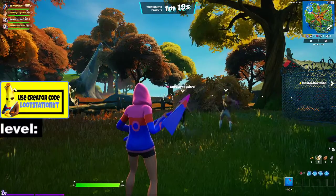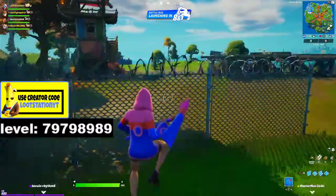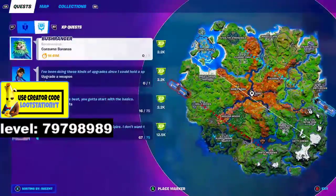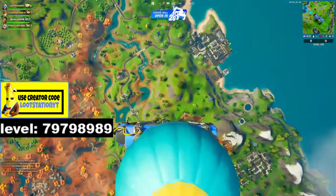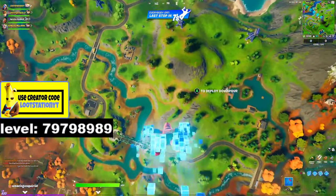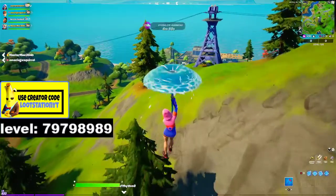We leveled up so much from this glitch — I actually can't believe how much we leveled up. We're at 7979, 8989 — what number even is that guys? First person to say the number will get a gift — who wants to be added for a gift? But yeah, that's another video guys. Make sure you like and subscribe, see you guys in my next insane glitch video. Use my creator code loot station mighty and I'll see you guys in my next video — subscribe guys, thank you for watching!